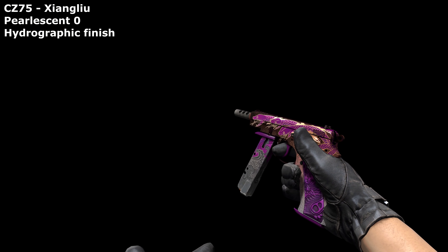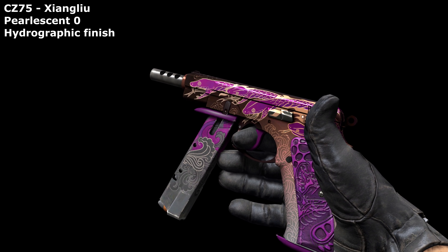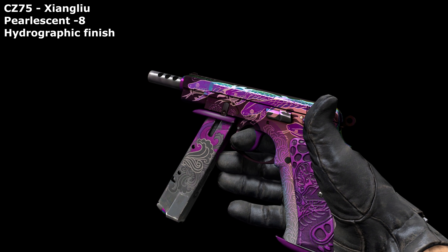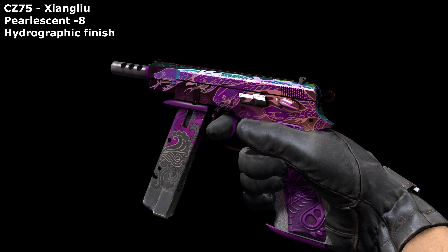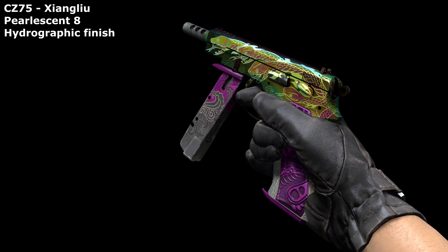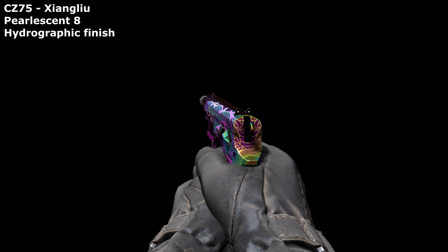This Xionliu skin is a lot more hopeful. It's already in the purple spectrum so I don't need to worry about that anymore. Starting with a nice large value of minus 8 retains the character of the weapon, but when flicked around shows flashes of blue and green. I really like this, so flipping the value makes the colours cycle the other way around the spectrum, shifting from purple through to orange, yellow and green.